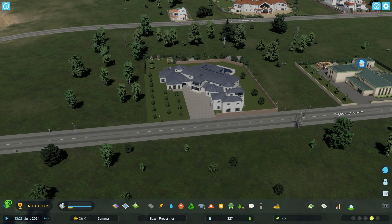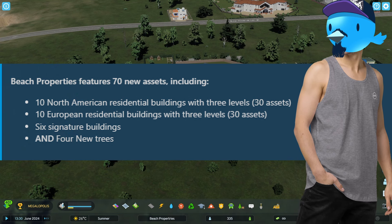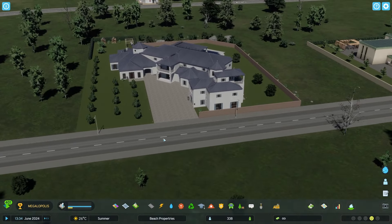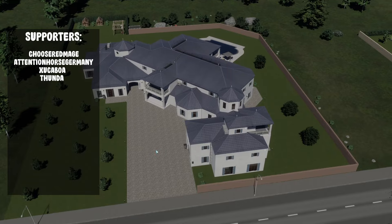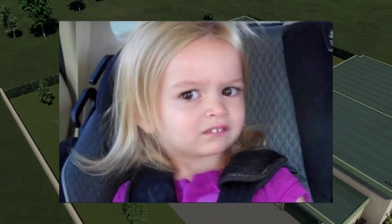A new asset pack is ready and we're going to have a look at it. Keep in mind this is not a full-fledged DLC but it's marketed as an asset pack — the Beach Properties asset pack. In total there are 60 new assets: 10 North American residential buildings with three levels (30 assets) and 10 European residential buildings with three levels (also 30 assets), plus six signature buildings and four new trees.